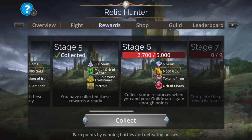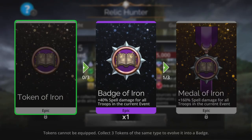First things first, pop to the rewards section and make sure you pick up your rewards first. This is a guild-based event, and due to different time zones, other guild members may have started before you, so you will have rewards just sitting there. One of these rewards will actually be the Token of Iron, which will eventually evolve to a Badge of Iron and ultimately to a Medal of Iron, giving you extra spell damage in this event, which makes a huge difference. So make sure you go and grab that.